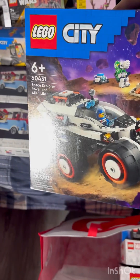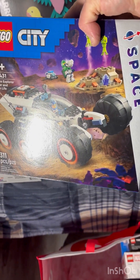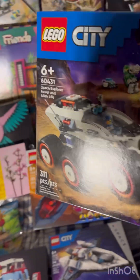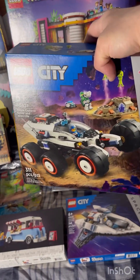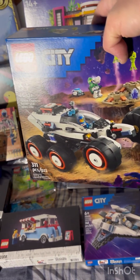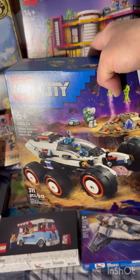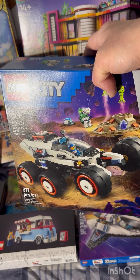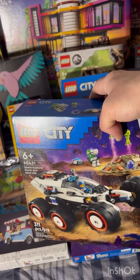Then there's another City space sub-theme set — the Space Floor Rover and Alien Life. I mainly bought this to rack up my Barnes & Noble stamps, because with a membership you get 10% off purchases and earn a stamp for every $10 spent. Once you spend $100 you get a $5 coupon, so all this buying has earned me a lot of coupons.